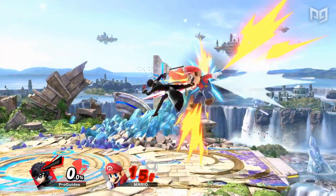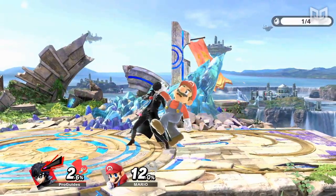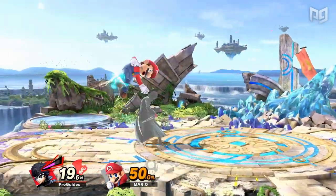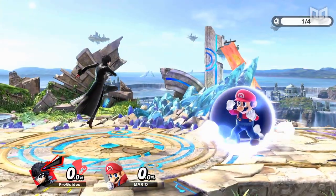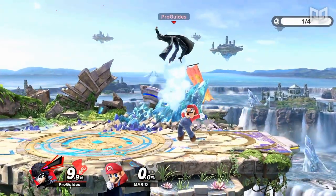In Smash, grabs lead to a variety of throw options that can result in combos or kills, so landing a grab is often used for way more than just beating shields. In Smash Ultimate, many characters like Mario and Joker will get the biggest reward for finding grabs at early percent, so this will actually be their main goal in the neutral game. Grabs can also be performed directly from shield, resulting in what's known as a shield grab, which is great for defensive punishes.